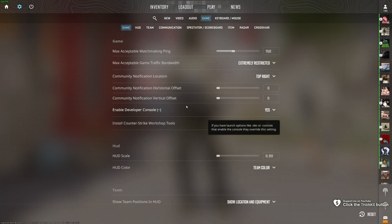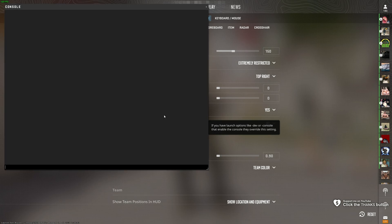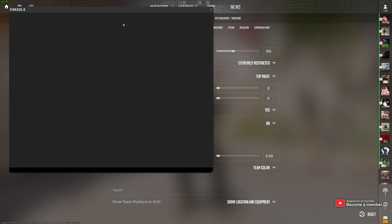and make sure that Enable Developer Console is set to Yes. When you do so, you should be able to hit the tilde key, which on US keyboards is right below Escape, to open up the console window as such.